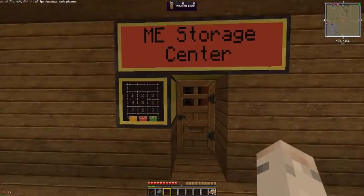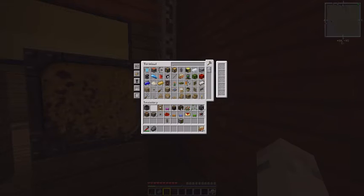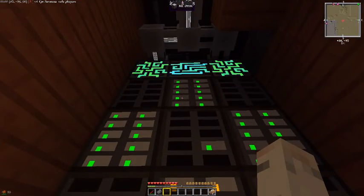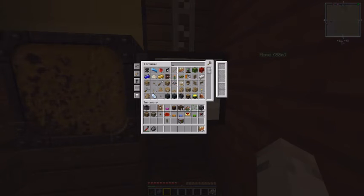Over here we've got the mass energy storage room. These are the mass energy drives. The way this works is through these interfaces — everything goes into little hard drives and turns into data. Those are the network controllers because I've got a lot of stuff running on here. As you can see, it takes the ores in here and then that system pulls them out as it's ready for them and converts them into ingots.